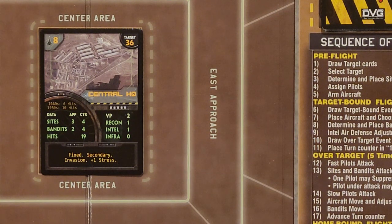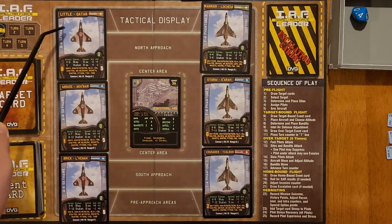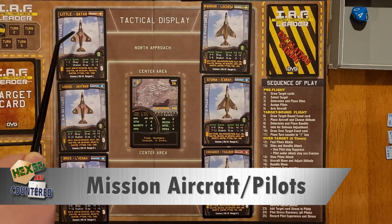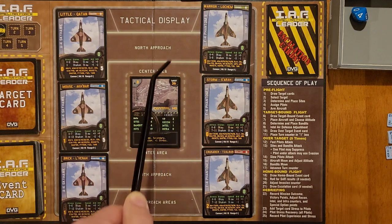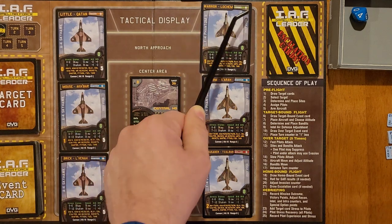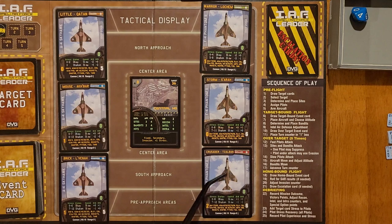My aircraft mix for this mission includes three Skyhawks: Little, who is a newbie; Mouse, average six to promote; and Brick, who is average ten to promote. Then we have three F-4s: Warrior, who's green six to promote; Storm, who's average five to promote; and our flight leader will be Crusader, who's skilled and nine to promote. Based on their rank, Crusader is skilled. He's good from zero to six stress and he's going to get a plus one air-to-air and plus one air-to-ground as long as he stays unshaken. Once he hits seven stress he becomes shaken and it becomes a minus one and minus one.